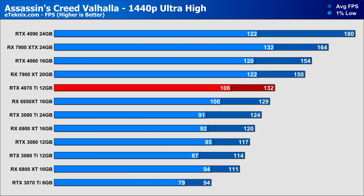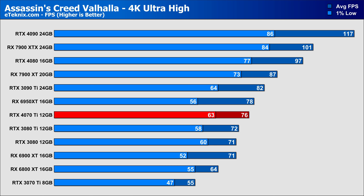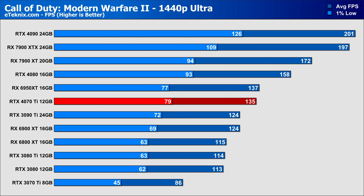In Assassin's Creed Valhalla at 1440p, the 4070 Ti falls behind the 7900 XT which comes in 13% faster in the averages, though it does sit ahead of the 3090 Ti and 6950 XT. At 4K, the 7900 XT has a 14% performance lead over the 4070 Ti, which has already seen a healthy 38% increase over the 3070 Ti. This puts it close to the 6950 XT and just ahead of the 3080 Ti, showing some strong value for money.